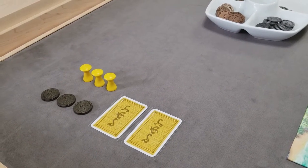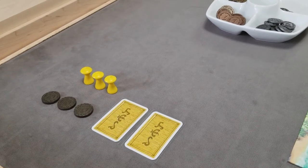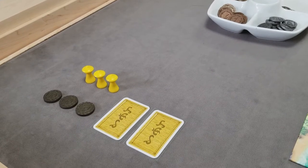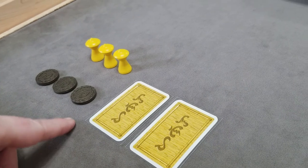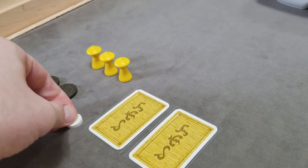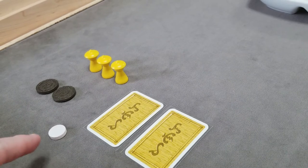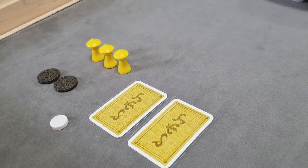Each subsequent player has to raise the bid by any amount, or they can decide to pass and drop out. The highest remaining bidder wins the auction for harbormaster. Let's say this player won the bid — maybe the high bid was 10, so they pay that to the bank. All other players get their bids back; only the winning bidder pays their amount to the bank.